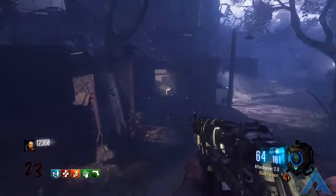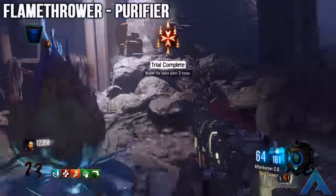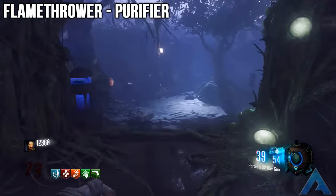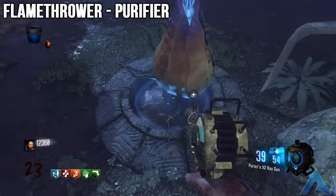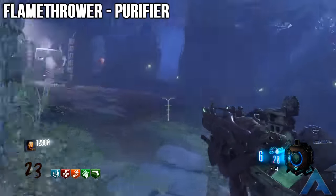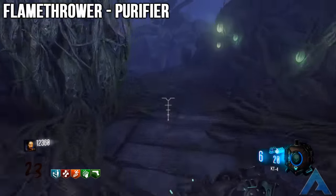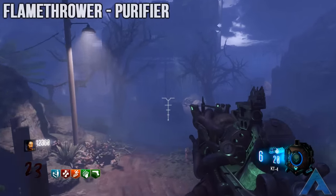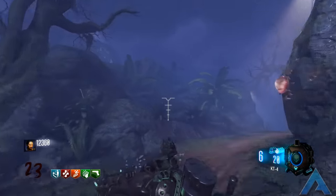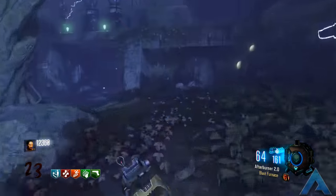First of all, right off the bat, I want to see a flamethrower implemented into zombies. Only once has the flamethrower been seen in zombies, and that was in Nacht der Untoten on World at War 8 years ago. Ever since then, a fire style wonder weapon has only had one glimpse of light in Origins, and I don't even consider that a fire wonder weapon — it acts more like a lava or magma type of weapon rather than engulfing zombies into pure flames.